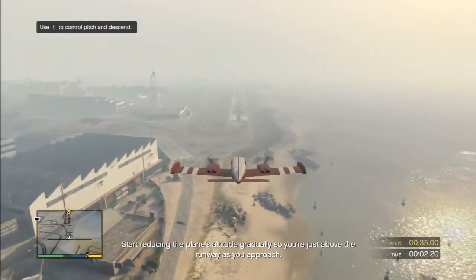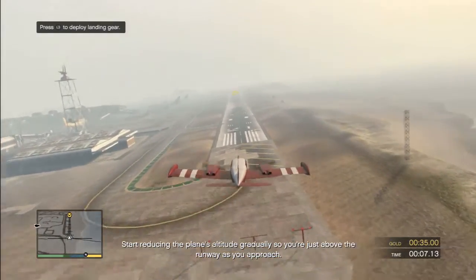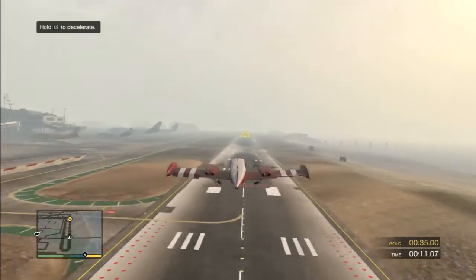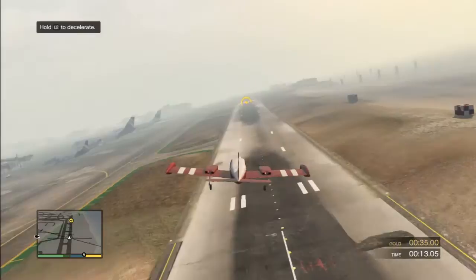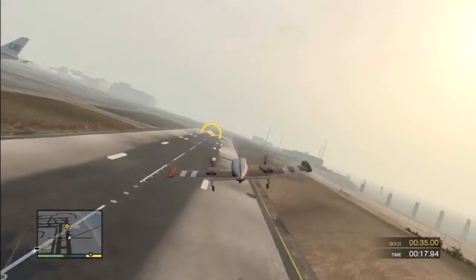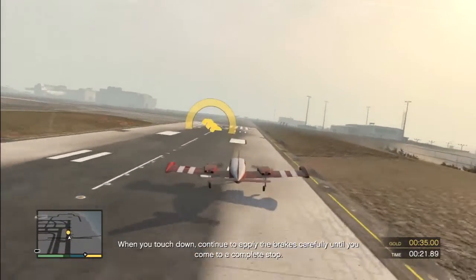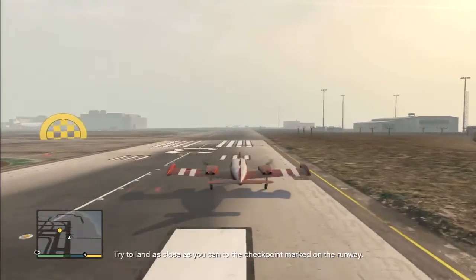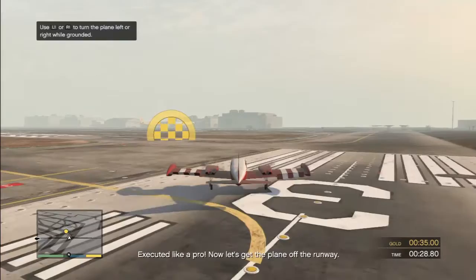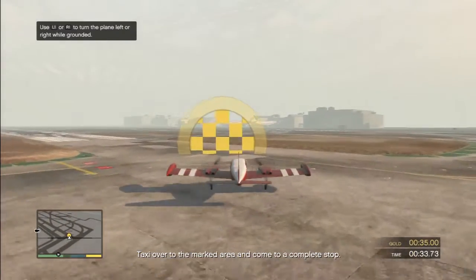Start reducing the plane's altitude gradually so you're just above the runway as you approach. Be sure to deploy landing gear before leaving the runway. We should be decelerating more - L2 to decelerate. Coming in at a bit of an angle, I want to straighten it. You can turn with L1 and R1.